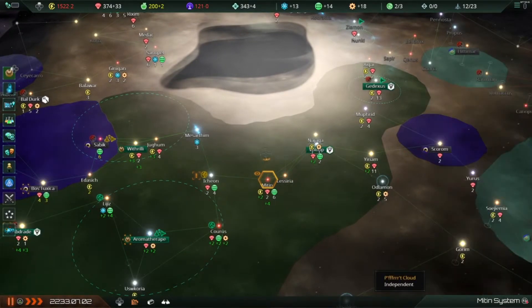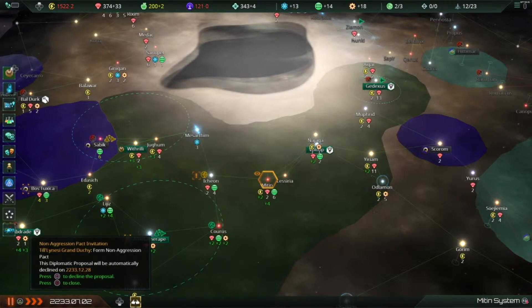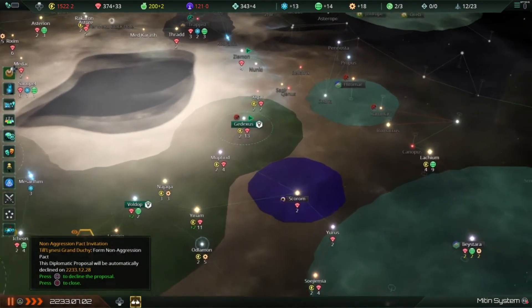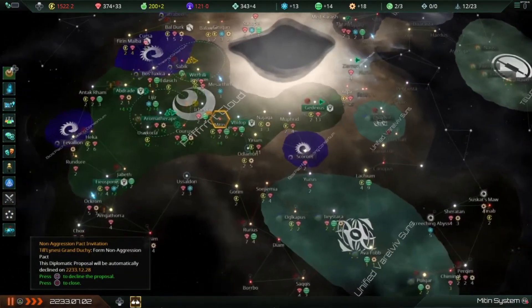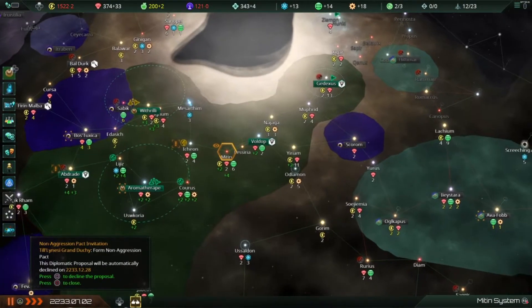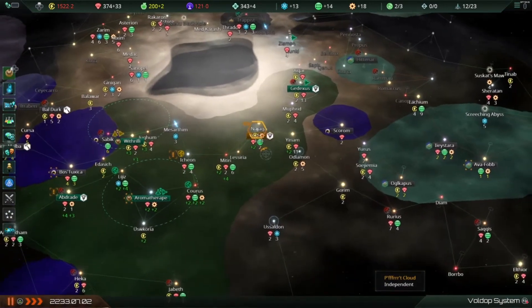Let's check these alerts — negative balance, yes I know; construction complete, yes I know. There's a non-aggression pact invitation. The Grand Duchy over here is asking us. They say the galaxy presents enough threats without a war between the Cloud and the Grand Duchy — they suggest entering a non-aggression pact to mutually secure peace. I'm all about that, that's fine. Theocratic monarchy — we could be good with them.